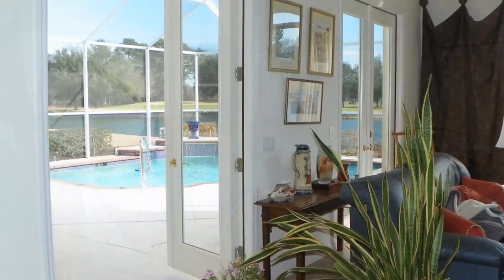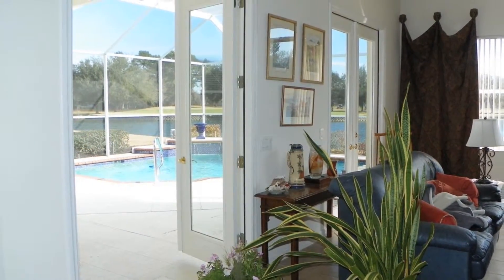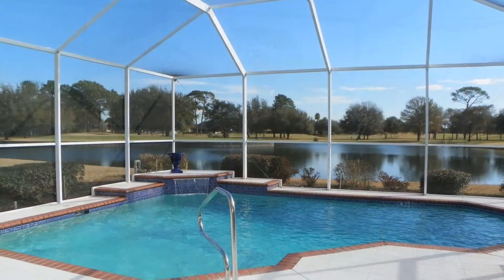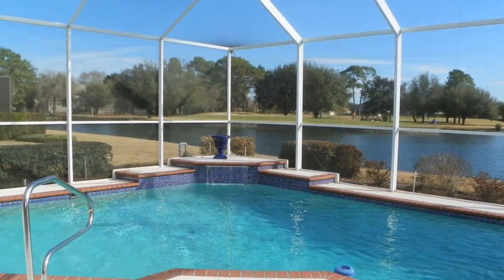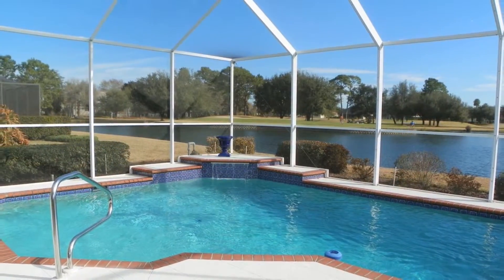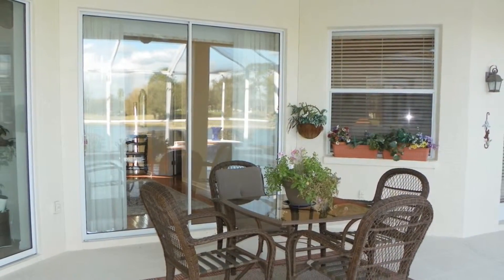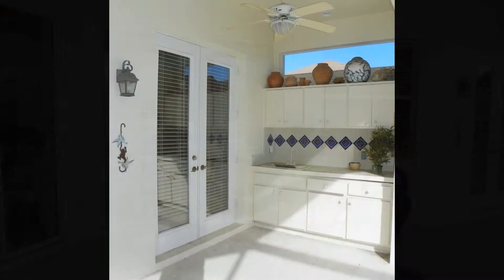Through the French doors, we walk out to a little bit of paradise found in your own backyard. The screened-in lanai is home to the gorgeous pool with waterfall that overlooks the number 5 signature hole of the Silverthorne Golf Course. The views are breathtaking. You will want to spend all of your time out here enjoying the scenery. There is plenty of room for entertaining, and the outdoor sink and serving area will make you want to host the first of many parties.